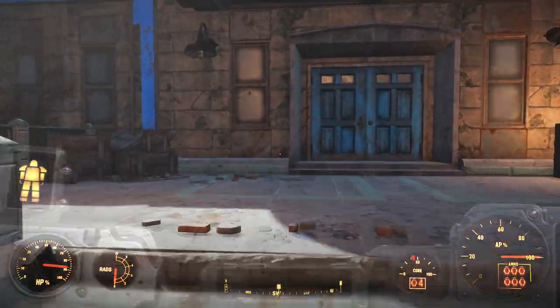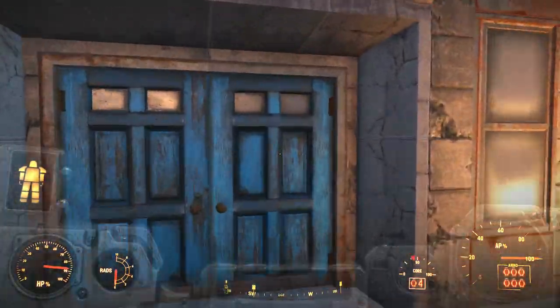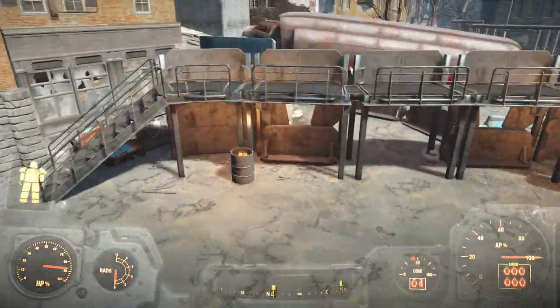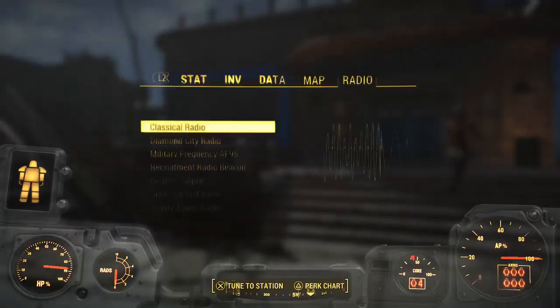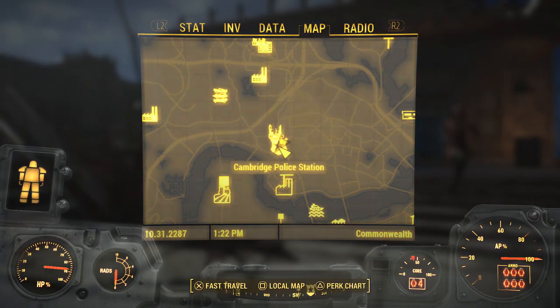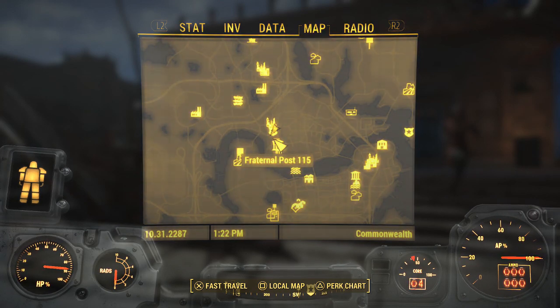Once you defend off the five waves, a Knight Paladin will talk to you, saying to come inside. You'll go inside and talk to Paladin Danse. He'll say to follow him — he needs to get a radio tower set up at the police station. Say you're ready and follow him.